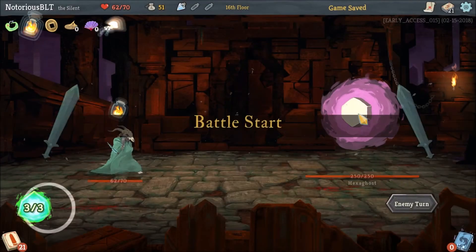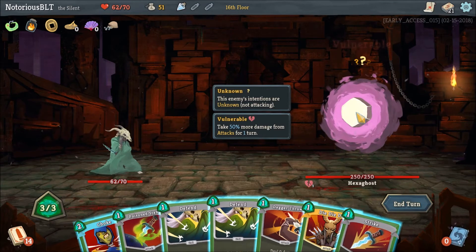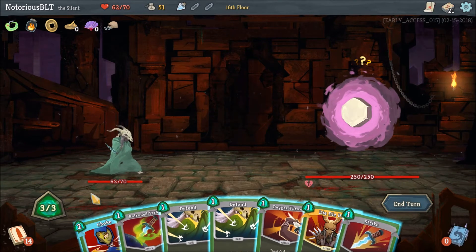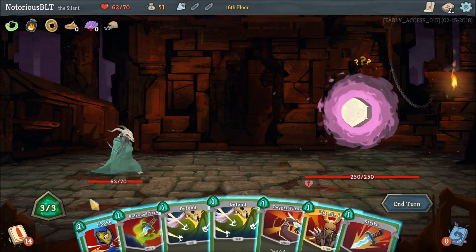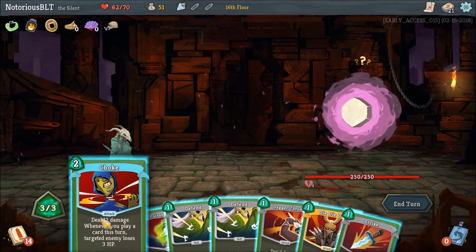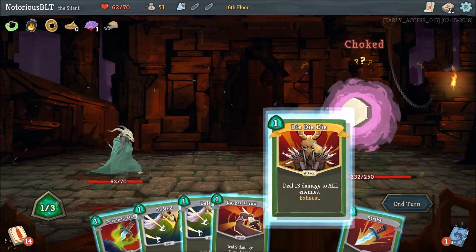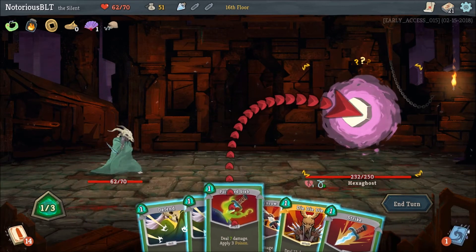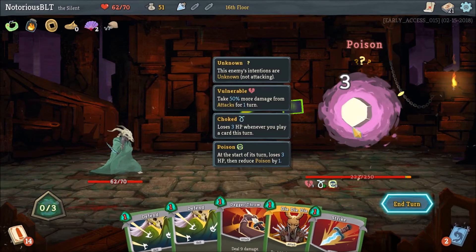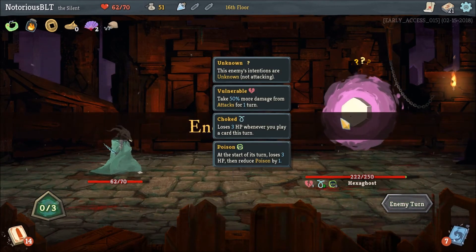What is this? Hexaghost. Okay, I don't know what you're doing but alright. This is probably the best way to go, I think. Wait, no — this. We'll get Die Die Die later. This adds poison to him, which is very nice because that damage over time is going to do some work.